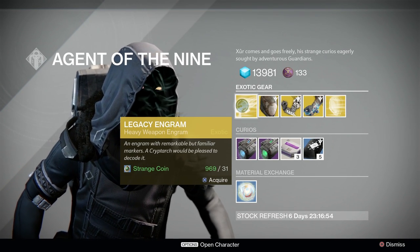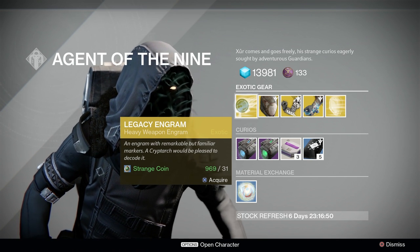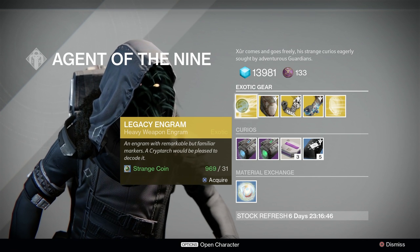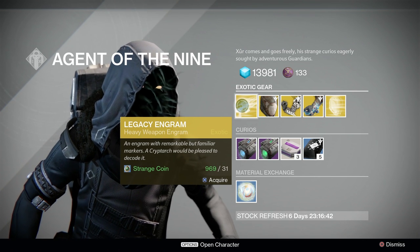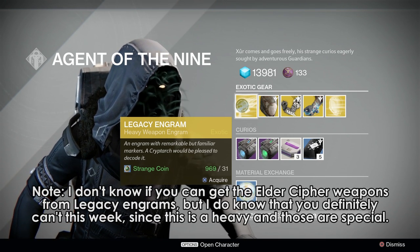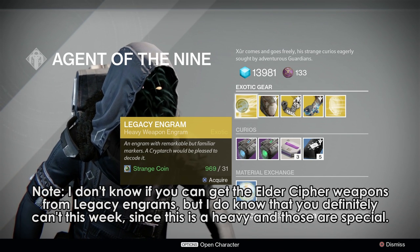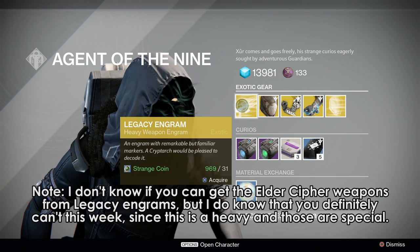First up, we have the legacy engram, which is a heavy weapon. This is only going to grant year 1 exotic heavy items at year 1 attack levels — please do not buy it with anything else in mind. However, if you unlock a weapon that appears in year 2, you'll unlock the year 2 version in your blueprint vendor, so that's Truth and Thunderlord. This is pretty much for collectors only, but if you want to try for Truth or Thunderlord for year 2, you'll have a pretty decent chance.